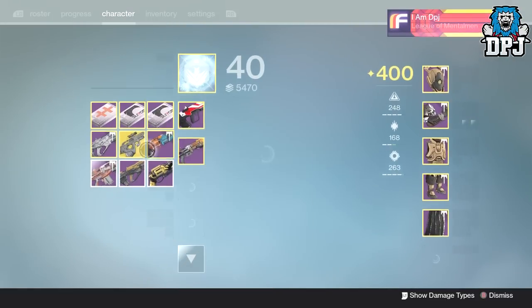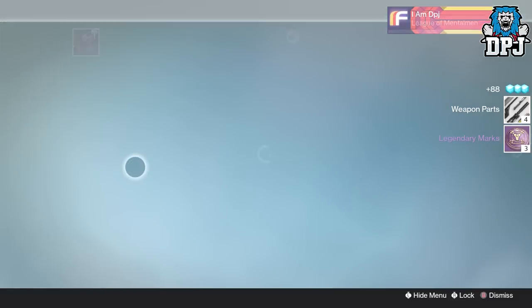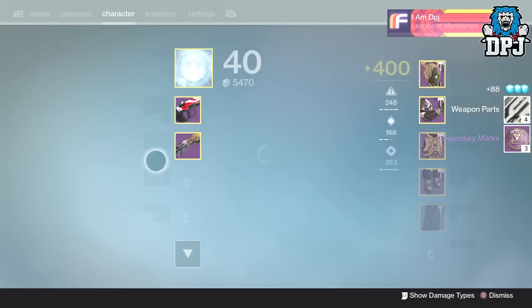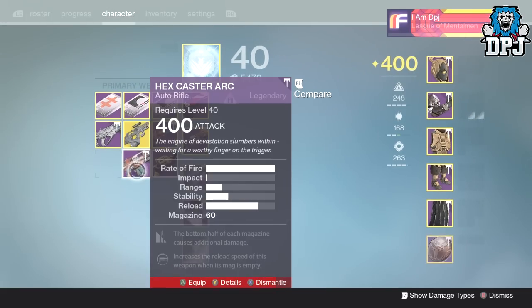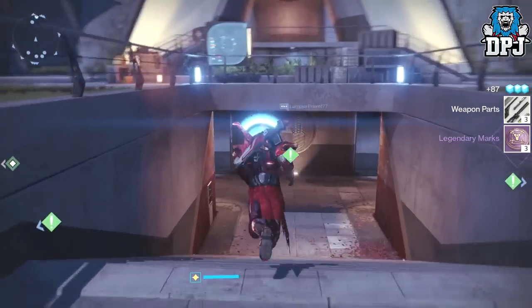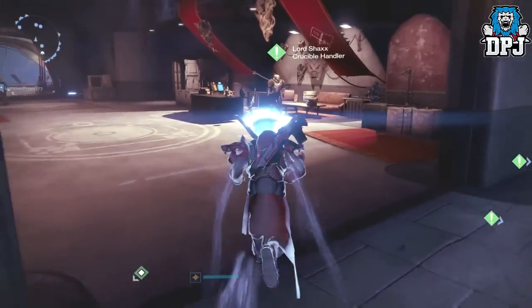That is getting dismantled. And this Hex Caster - garbage weapon without stability - it's gonna get dismantled straight away, see you later. Now we're going to go down to the Warlord Checks and hopefully I'll get something good - something I need. Lord High Fixer please, that would do me very nicely.